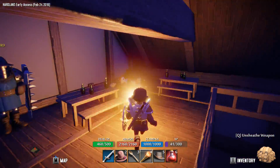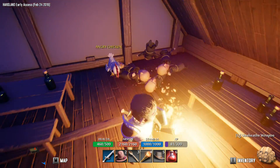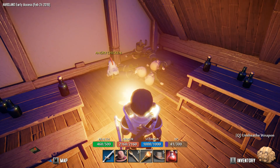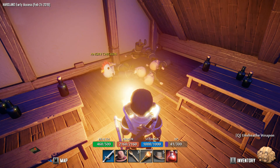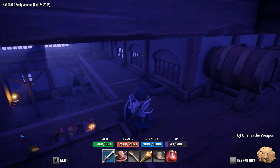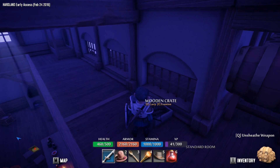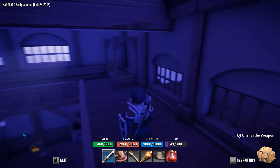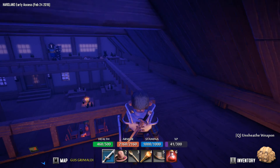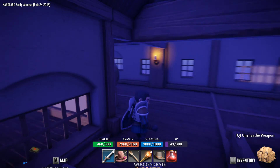Very dark in here. Now, who the hell are you? Just a northern guard. Dude, did this chicken kill these people? Angry chicken — oh, hopefully these people are like passed out drunk. I think this chicken killed these people and it's eating them. What the hell? I'm getting out of here. There's a wooden crate — it's full of crossbows, I can pick up the crate but I can't take the crossbow. I need to keep my distance from that chicken. That chicken is not fucking around, I think that's clear.